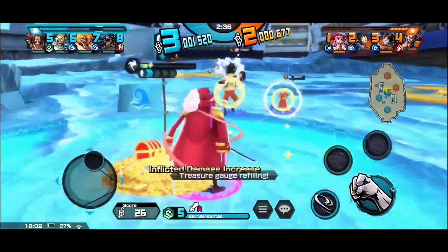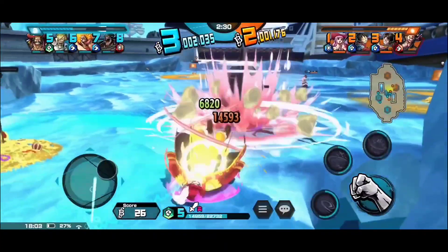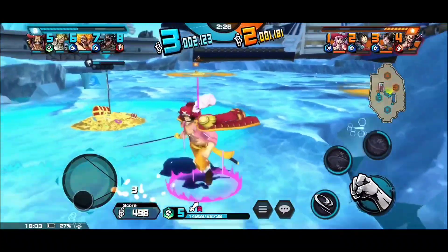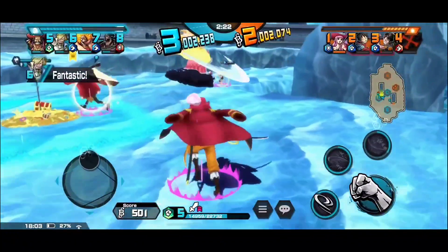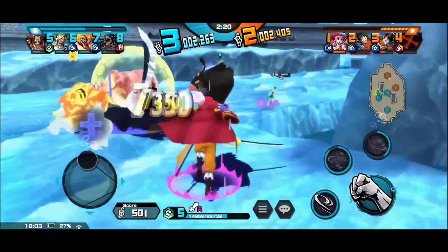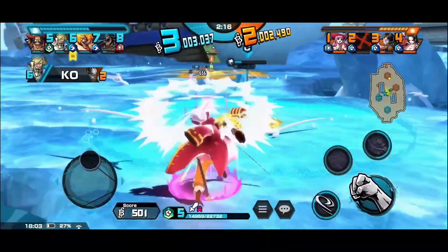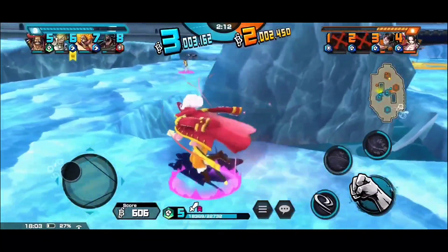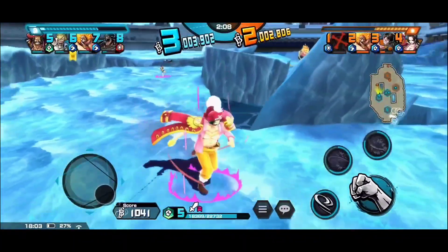Oh my god, look at the skill 1 cast time. Skill 2 — Roger still takes quite a decent amount of damage. But oh my god, he just destroyed that. And the heals, man. Why is the Luffy so scared? I don't get it. He is so freaking scared, and I think he doesn't want to scramble because Roger can stun people. And that's skill 1, man.